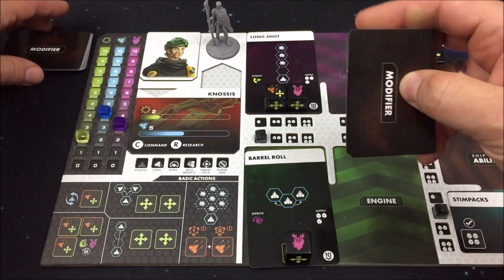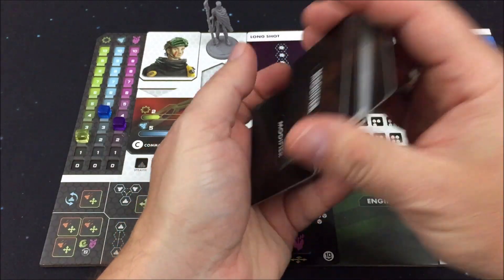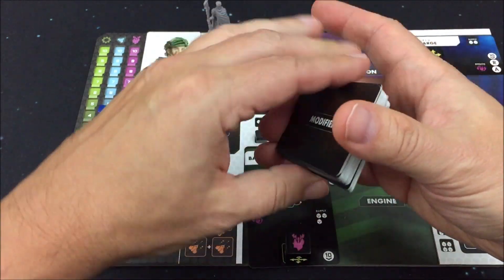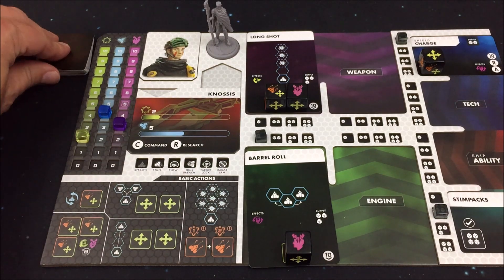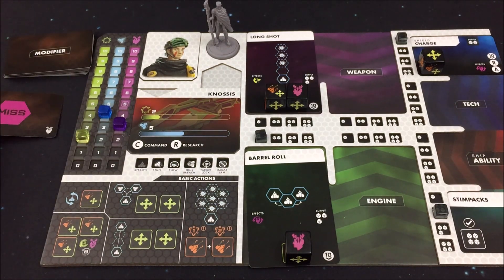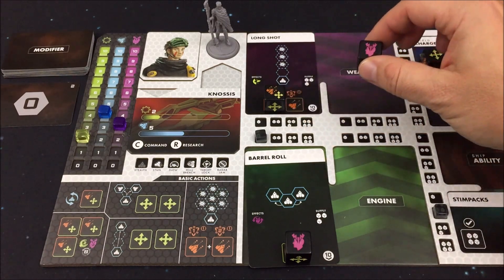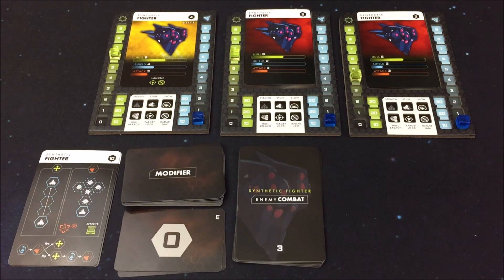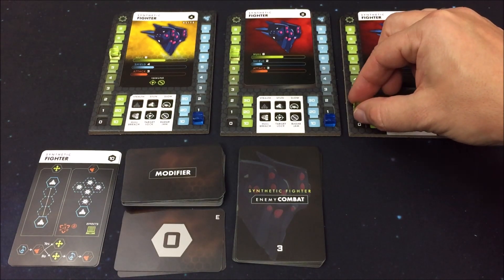Und zusätzlich bekommen wir Stress – wir sind das erste Mal bei Stress 3 angelangt. Das bedeutet, wir nehmen uns eine Stresskarte mit dem Herzsymbol, legen diese auf die Ablage, nehmen die komplette Ablage und mischen das Modifier-Deck neu. Sollte ich diese Fehlschlagskarte mit dem Herzsymbol ziehen, habe ich halt nicht getroffen – allerdings geht diese Karte dann wieder aus dem Deck. Mit Vorteil zwei Karten: da ist sie schon – die Fehlschlagskarte. Dann kann ich sie gleich weg tun, und wir bekommen eine Null. Da haben wir die Karte schon mal losgekriegt. Es bleibt allerdings bei den 3 Schaden.